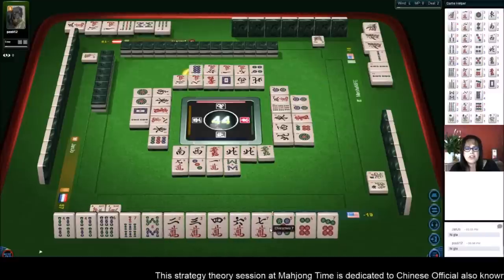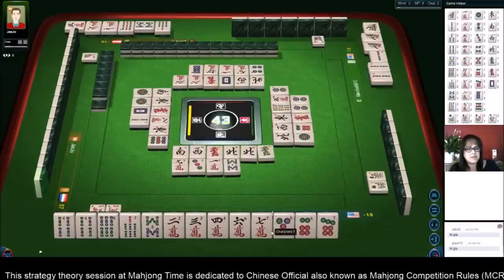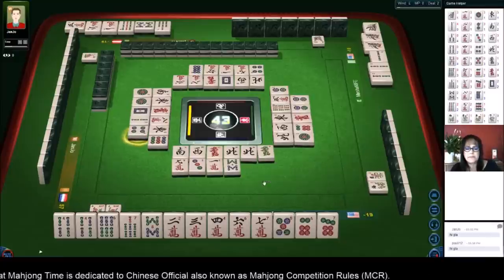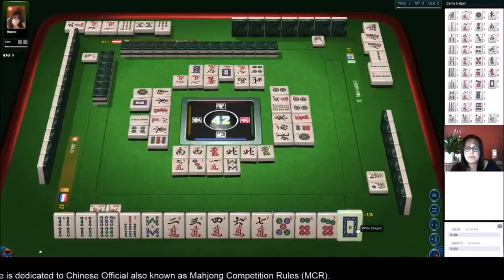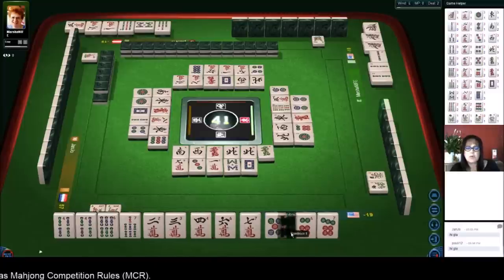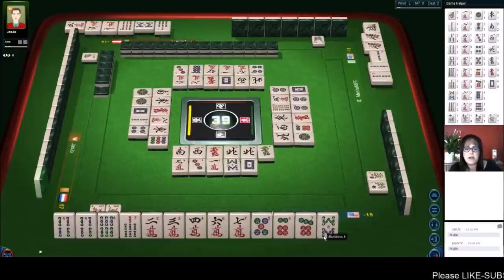Six, seven, eight. Two, three, four. Eight dots — we're actually ready on fully concealed. Fully concealed is four fan. That's six — that's not enough. We are ready to win, but we don't have enough score. Because we are fully concealed, if we self-picked an eight crack or five crack that would only be six fan.